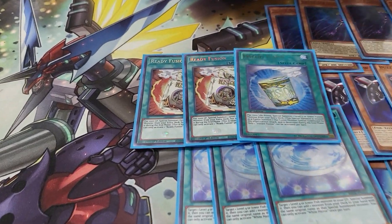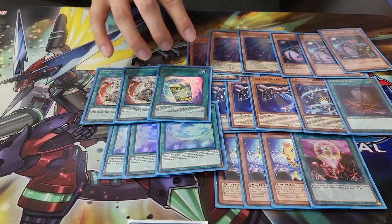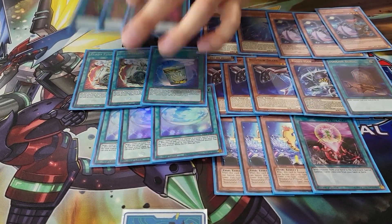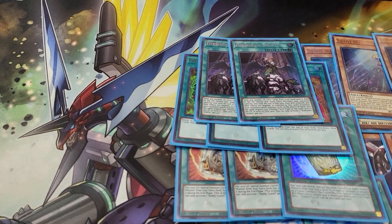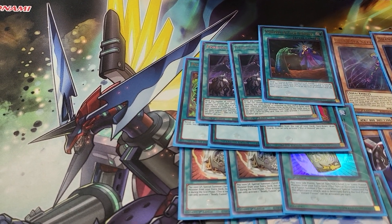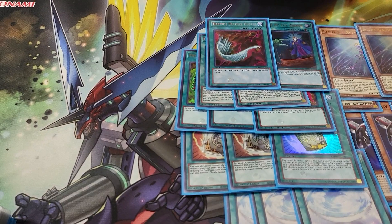We play two Ready Fusions and one Instant Fusion. We are playing the Rare Fish in the extra deck. This doesn't really conflict because you play Silent Sea Nettle which recycles the Rare Fish. Onto the spells — three Pot of Desires, two Forbidden Droplets, one Called by the Grave because we are a little susceptible to Veiler and Ash. We play one Called by the Grave and one Harpie's Feather Duster.